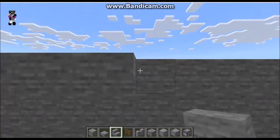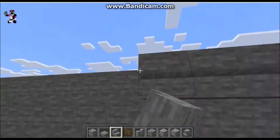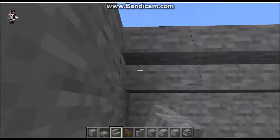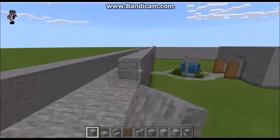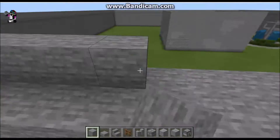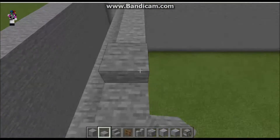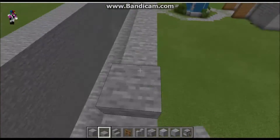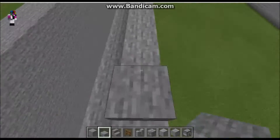Put those little spiky castle wall things — crenellations — on the first layer of the wall horizontally. Put the little spikies on using slabs. Some people like staircases, but you can choose whatever — I think the slabs just look a bit nicer. It all depends on what specific situation you're in.